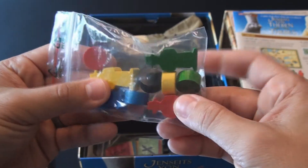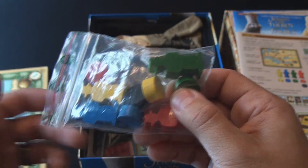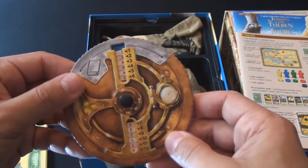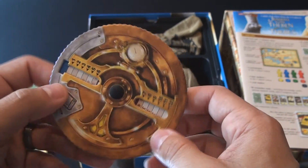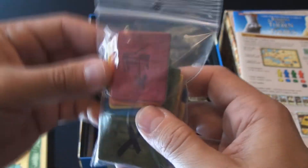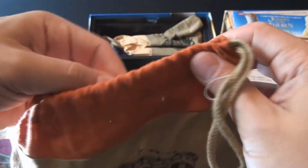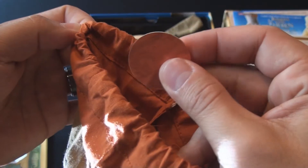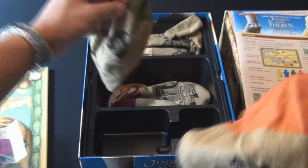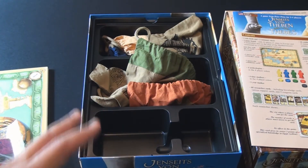There are archaeologists in four different colors, and each color also has a time marker used to show what time they are at in a specific year. The last thing is the year marker, a black round token. There are four time wheels, which allow you to figure out how much time you'll be spending at each excavation site. There are excavation permission chits for every player — five for each. The last components are five bags with a colored top, each containing chits and items that can be found at each excavation location, color coordinated and neatly organized. Everything fits nicely back inside the box, and the insert is perfectly made for the game.